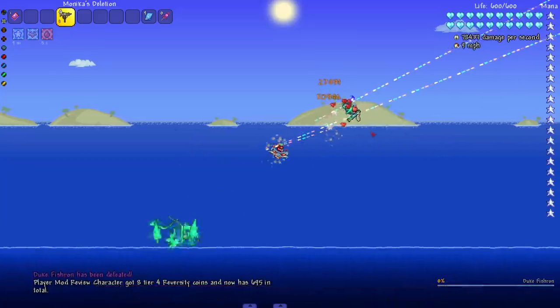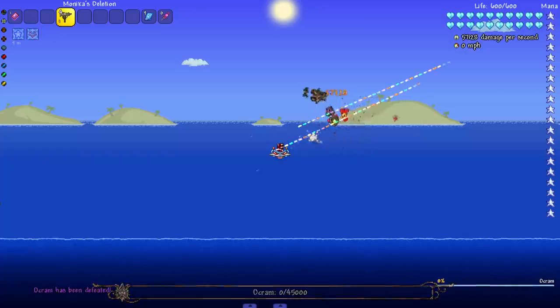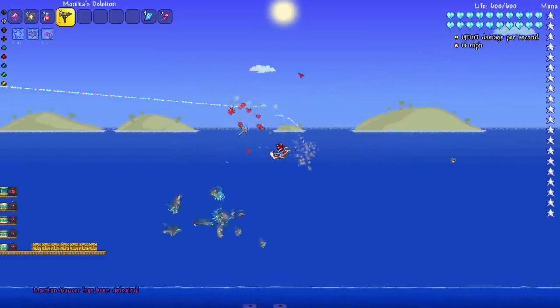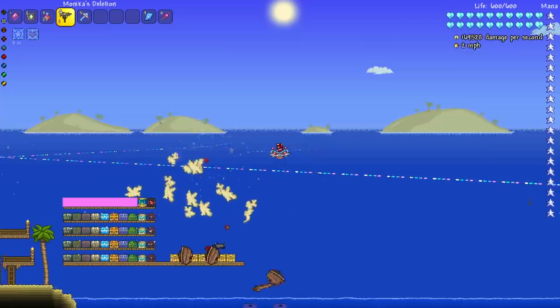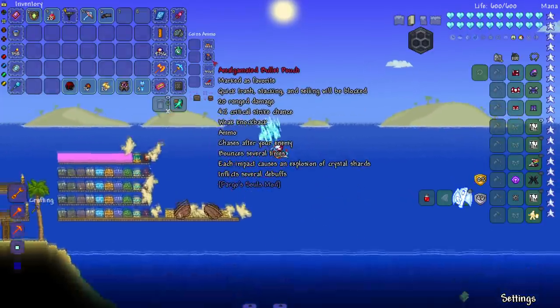Plantera and Golem — see you later. Then we head up and hit Duke Fishron — see you later. Now let's knock out some event bosses and also take out Akrum. Martian Saucer — I'm gonna try and click once. That's kind of hard to click just once.